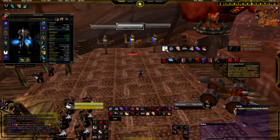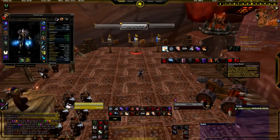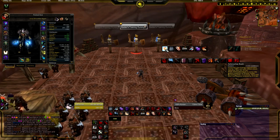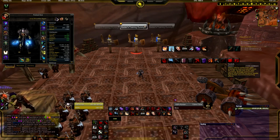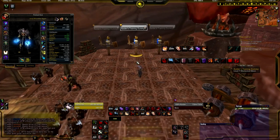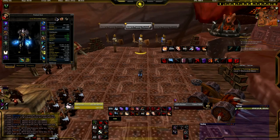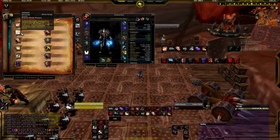Adrenaline Rush increases your energy regeneration rate by 100% and your main-hand attack speed by 20% for 15 seconds. It also reduces the global cooldown of Sinister Strike, Revealing Strike, Eviscerate, Slice and Dice, and Rupture by 0.2 seconds — doesn't sound like a lot, but it is significant. Every 2 minutes you can Vanish and get a free Ambush off. Ambush is a good damage spell that also gives you 2 combo points.